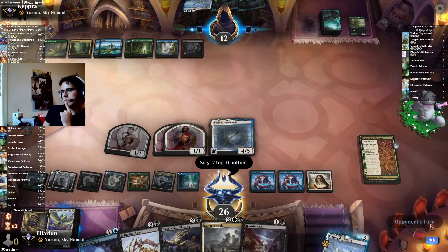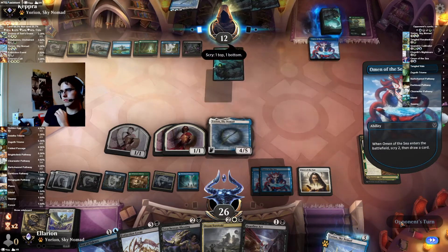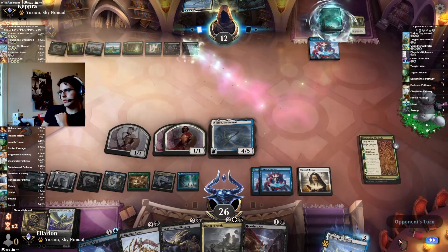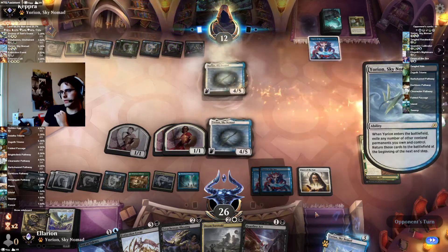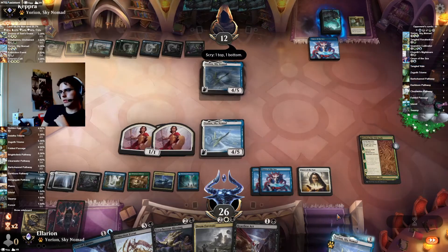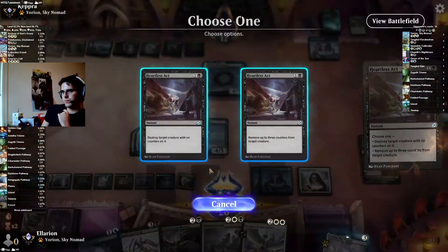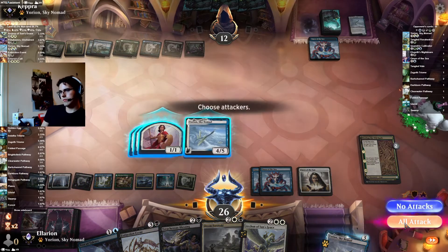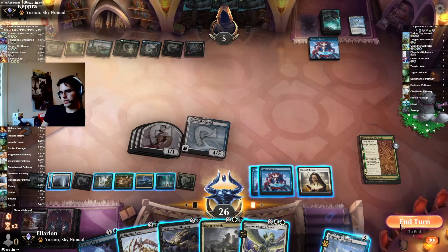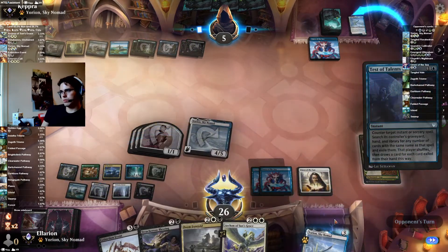Take the Archon in case they sweep this board. Ascribe to the top — is it an Ultimatum? No, it's a Yorian. Heartless Acting that here so we can keep pushing damage. Another land — get out of here. Now I think we're in a good enough spot that I will hold up Test of Talents plus pay for Mystical Dispute. Nope, no Dispute. Good game.